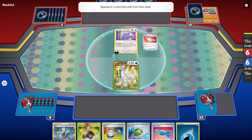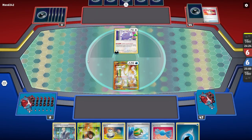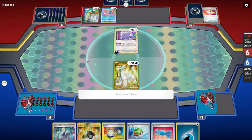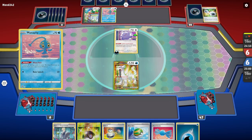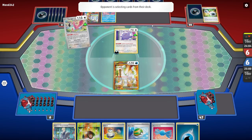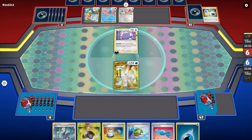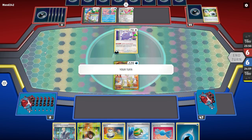A lot of decks are playing Manaphy for obvious reasons — Snorunt is still a big thing. This deck has realized it needs a solution for Manaphy. What is that solution? Boss's Orders — but is it the optimal solution? It's not. So what we're going to go ahead and do here, we're going to set up the Nest Ball, bring in the Frigibax. I should have probably played the Colress's Experiment first but that's okay. The energy cards are just too valuable for us right now.